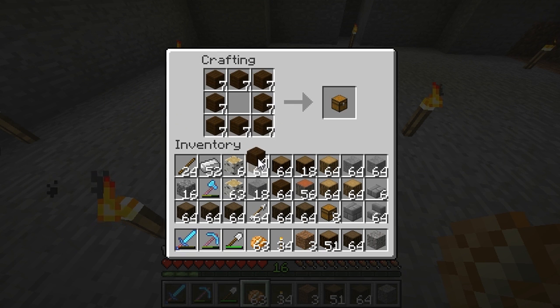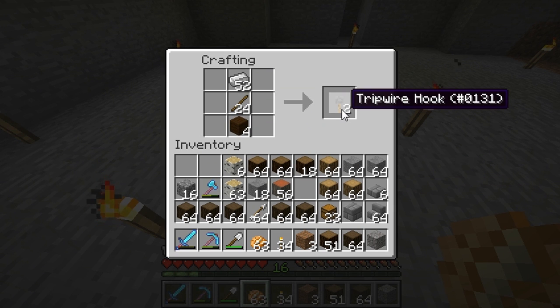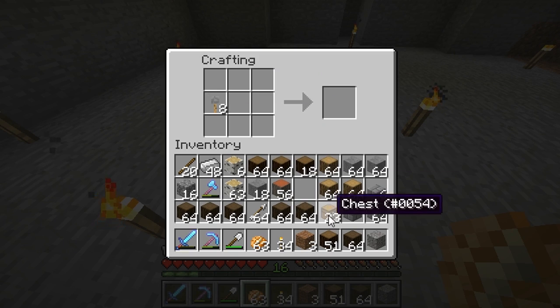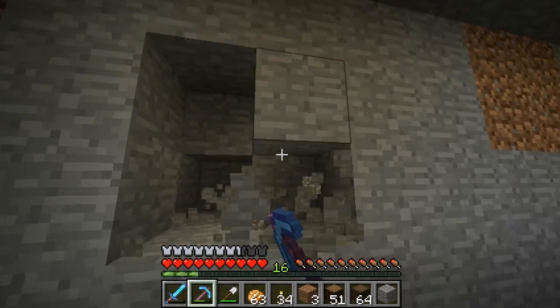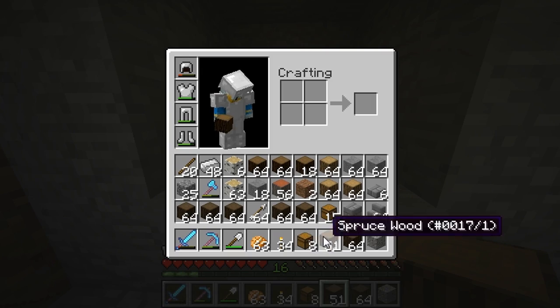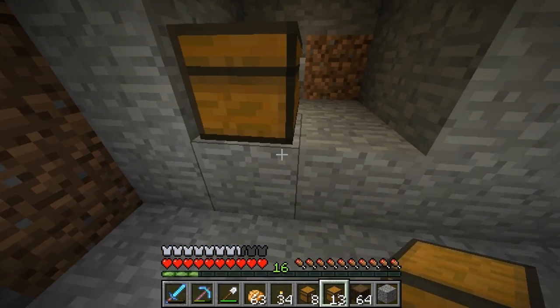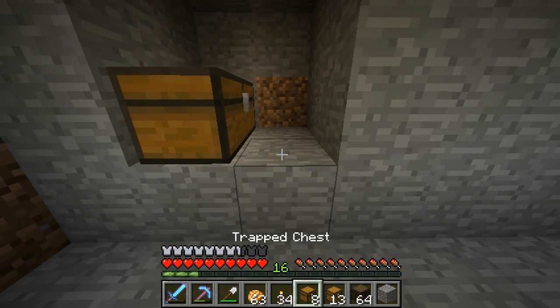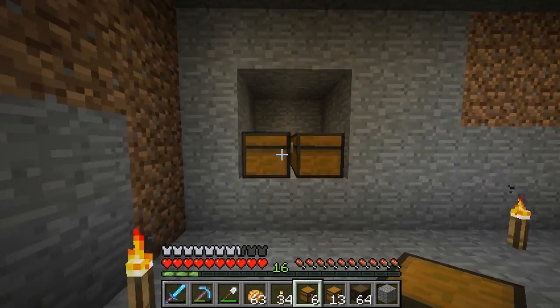There we go, 64 dark oak planks — and another 64 in my inventory. Let me make all of the chests. Holy crap — another thing I wanted to try: I've never made a trap chest before. Is it like this? Holy crap, I'm surprised I actually got that to work! And now I've made trapped chests. I've seen this in videos but wasn't entirely sure it works. I'm going to start placing the chests — and it does work! That's super awesome.